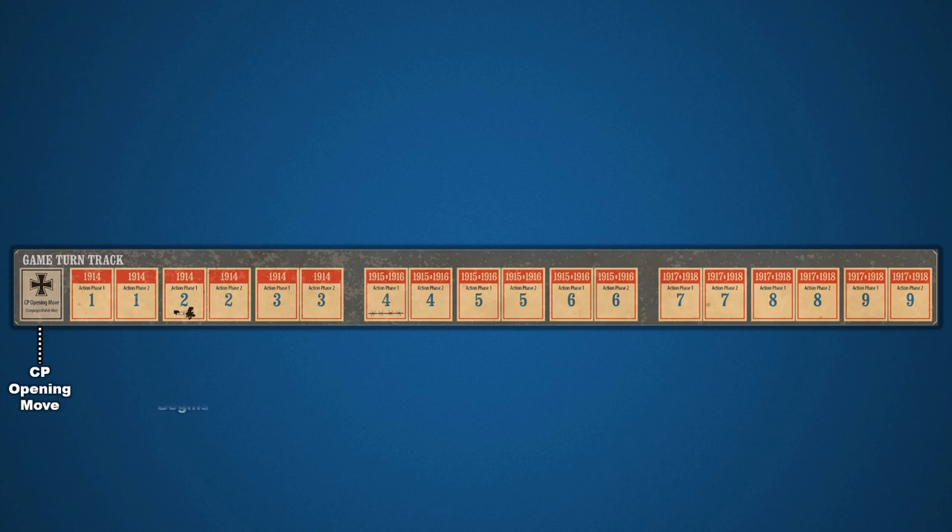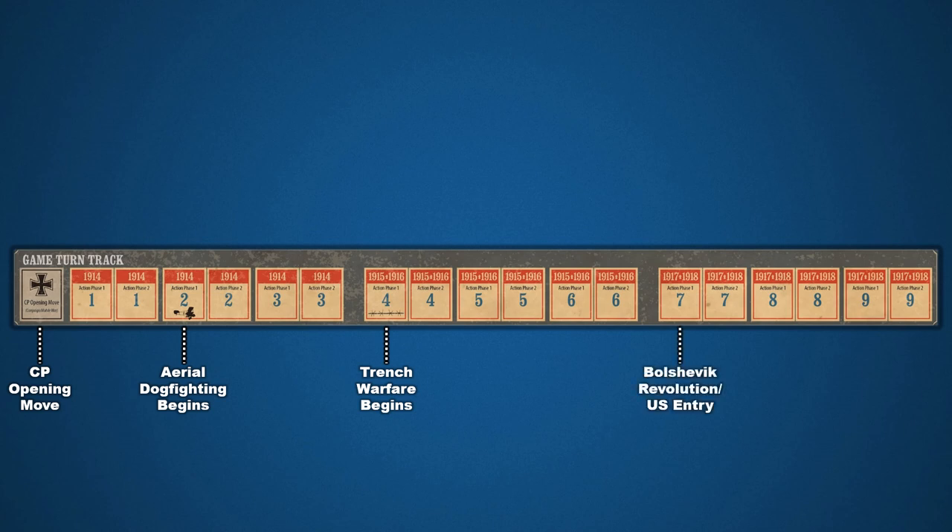From turn two, aerial dogfighting becomes an option. Prior to this, only aerial reconnaissance is allowed. Trench warfare begins on turn four. From this point on, every hex space on the board is considered to contain a trench. Turn seven is the Bolshevik Revolution. Any Central Powers forces that have survived their engagement on the Eastern Front return to the Western Front as reinforcements. Depending on the scenario being played, the United States may also enter the war at this point, or earlier.